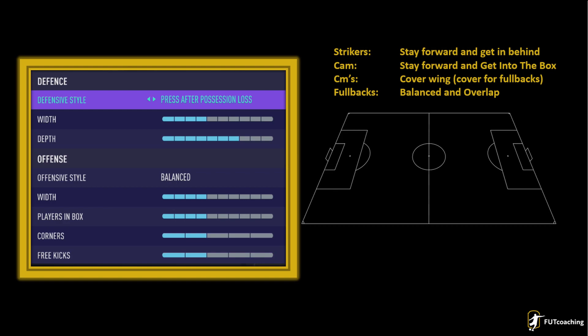Now let's dive into the instructions, and here is where I went a bit different than what you came to expect from me. The strikers are on stay forward and getting behind — stay forward is definitely different from what I usually play, but we want that extra added pressure. The CAM is also on stay forward and get into the box. The CMs are on cover wing, so they can cover for the overlapping fullbacks if they lose the ball. The fullbacks are on balanced and overlap. I tried using join the attack, but it was a bit too attacking and left us way too exposed, so I think balance is key here.